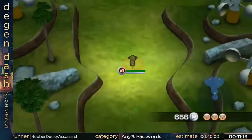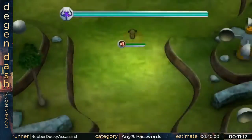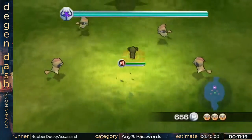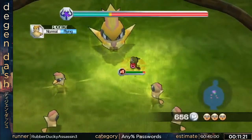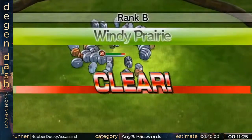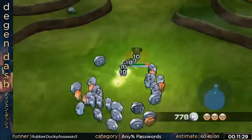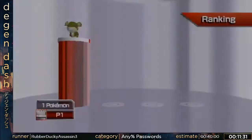I do a Double Edge right before the cutscene starts because if I didn't, it would just stop me — I want to get to Pidgeot as fast as I can and get ahead as fast as I can, so that gives me a little closer to where I need to go. And as you can see, I'm able to skip a lot of the cutscenes I wasn't able to skip at the beginning of the run.